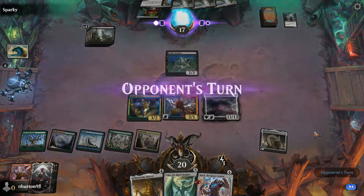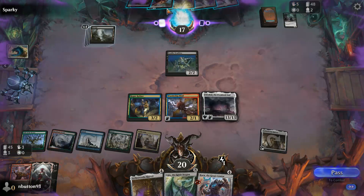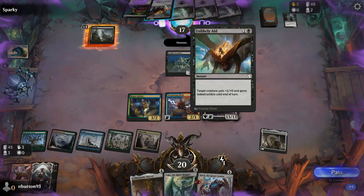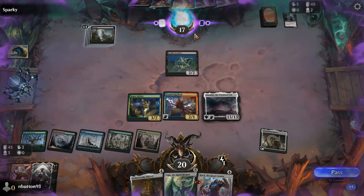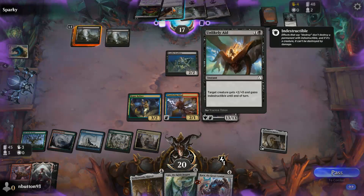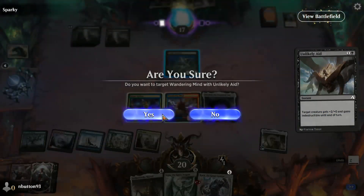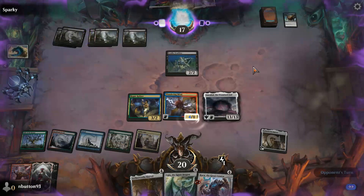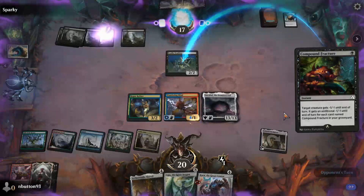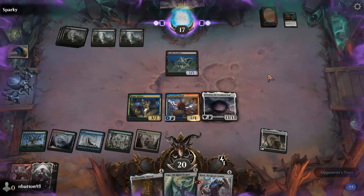Let's pass the turn. So I can just manipulate their hand from here. Let's have a look at what this does — target creature for each card named. So we can play that by just clicking on it. We can give our wandering mind indestructible, we could give that minus one minus one, and then allow them to have another turn.